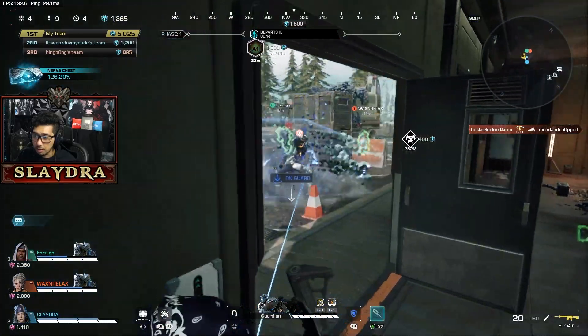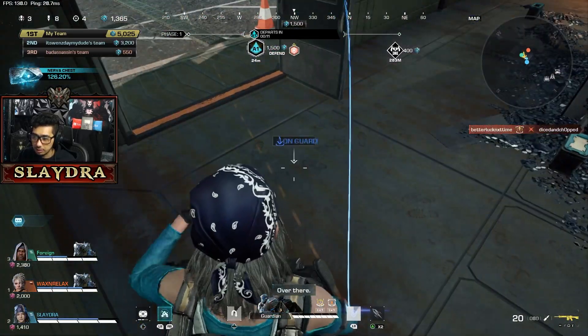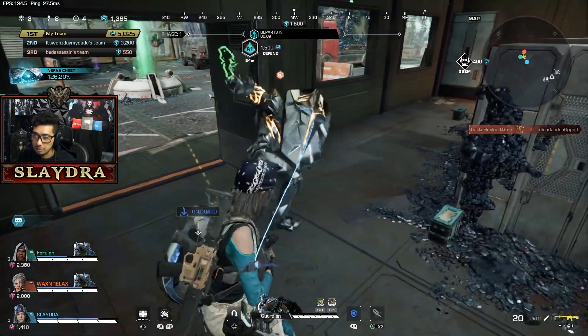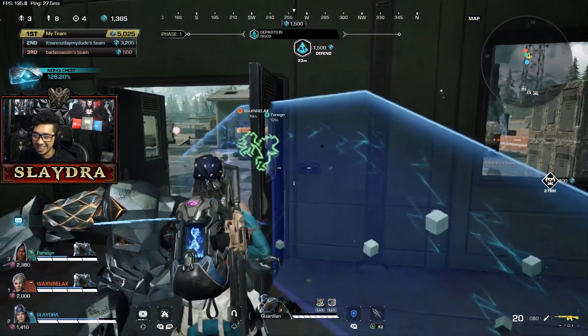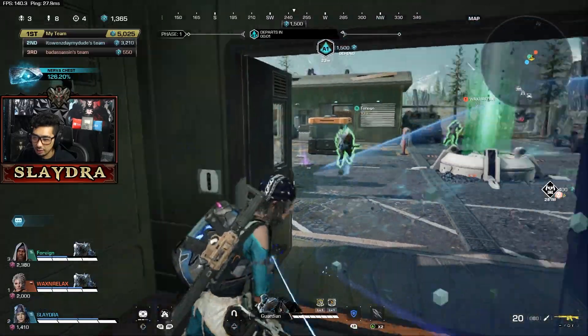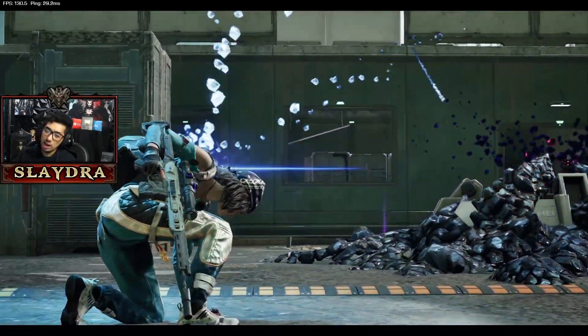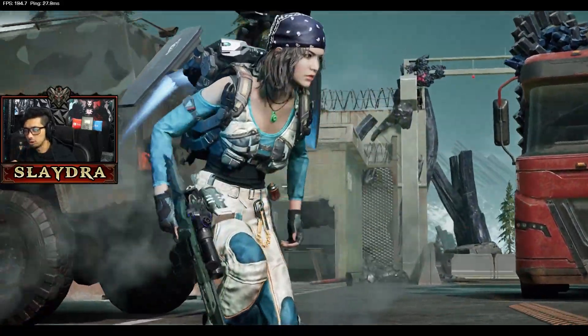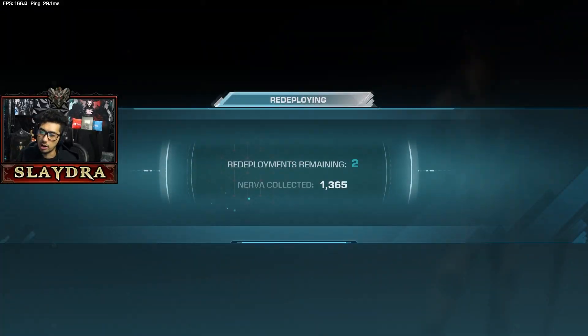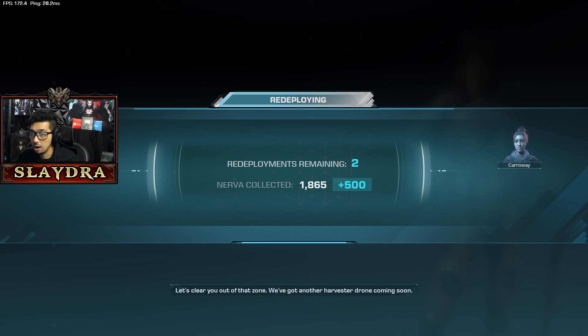What would be smart is if we threw down this thing right here to block this way. It basically guards most of this area, though I don't think we can close it. Now we get to gather a bunch of resources. How this mode works is you collect as many points as possible, and if you do this objective you get a bunch of points.